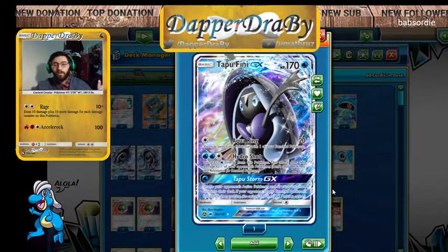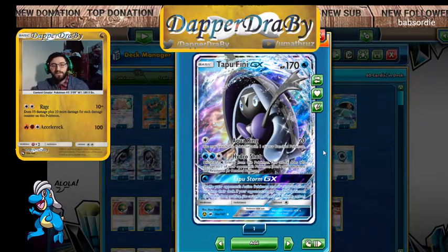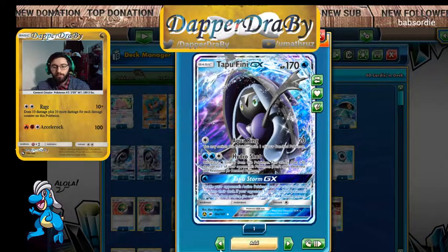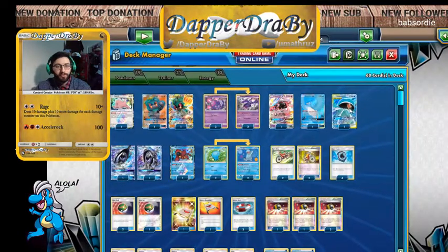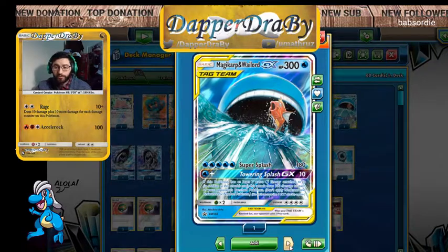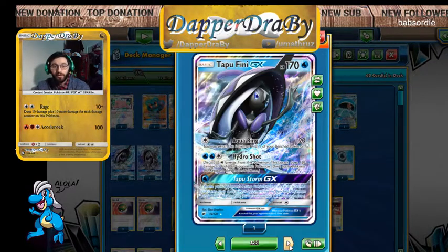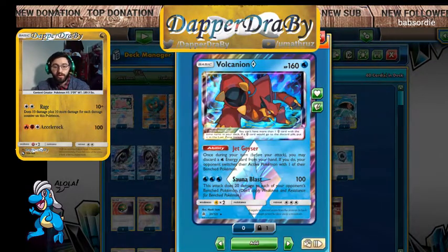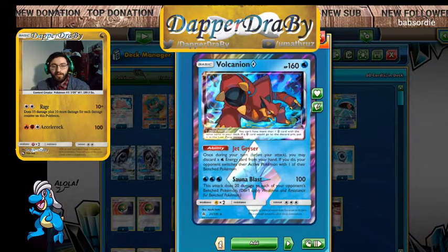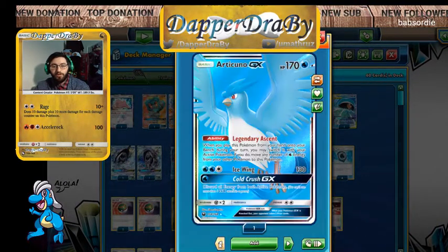You may have seen something like this before, but this is my take on it. We have two Tapu Finis, and we're also throwing in the Wailord because why not — we didn't get a chance to do our Wailord video, so why not include it here. We got two Tapu Finis, a Wailord, Volcanion — all the good water type attackers. Quagsire and Naganadel as our energy engine.